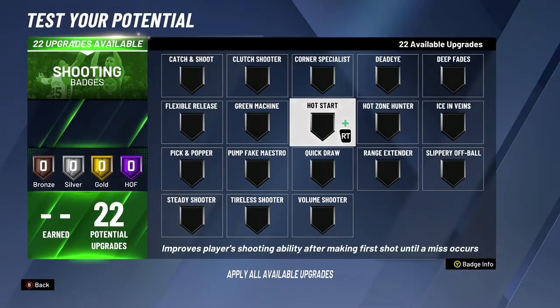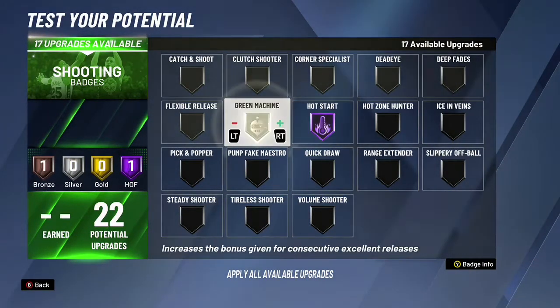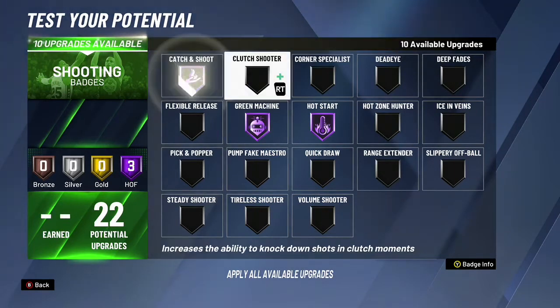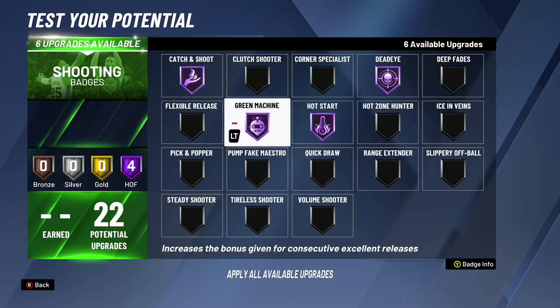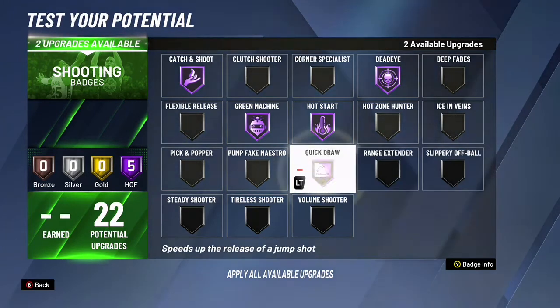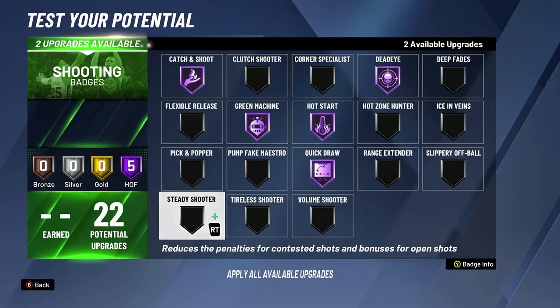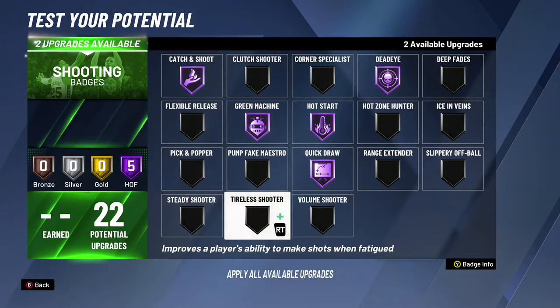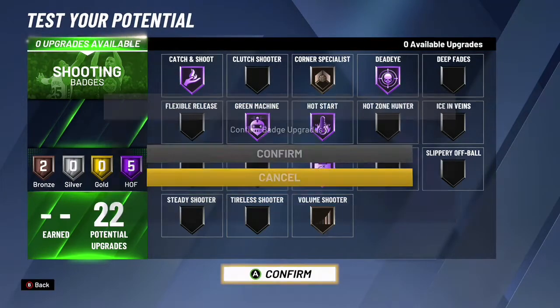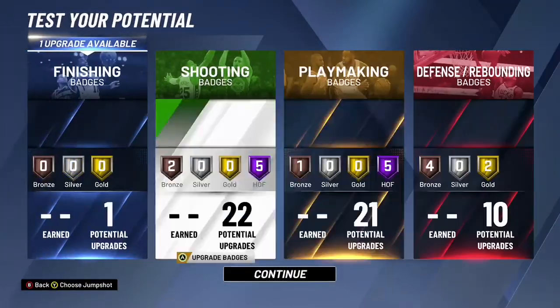Shooting is here where I need some help, but really: hot start Hall of Fame, green machine Hall of Fame, quick draw Hall of Fame, catch and shoot Hall of Fame, Deadeye Hall of Fame, range extender Hall of Fame. The only thing I did is range extender — I messed that up. But yeah, you can do those right there. That's a preference to you.